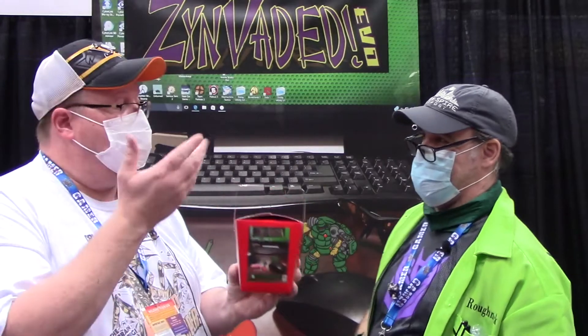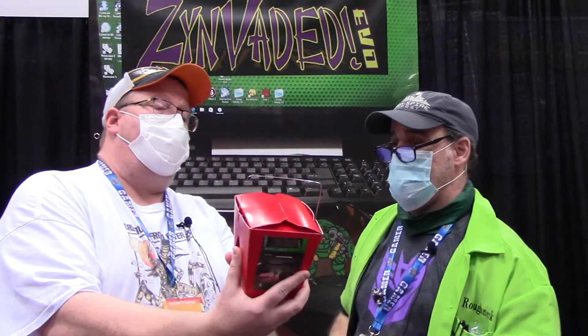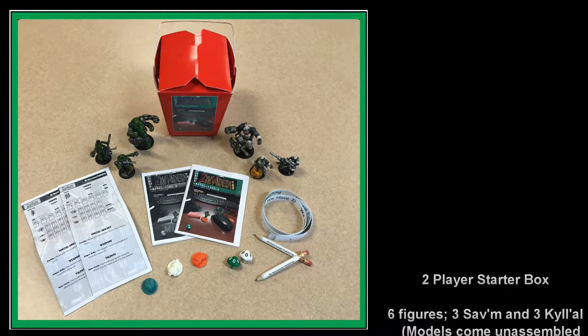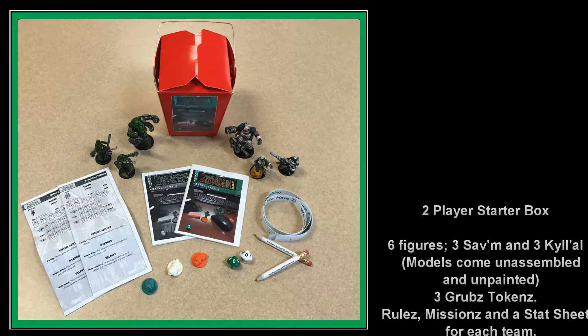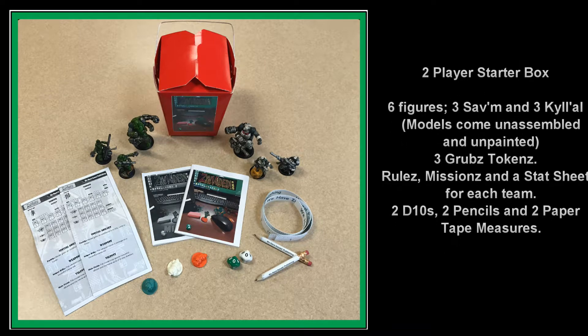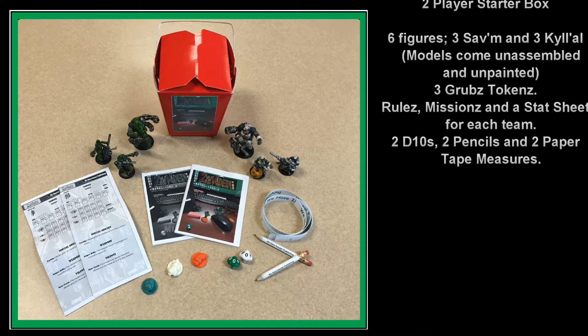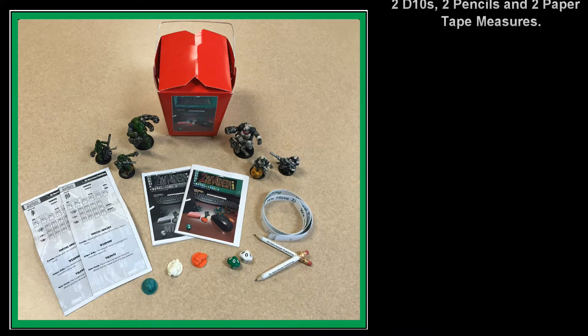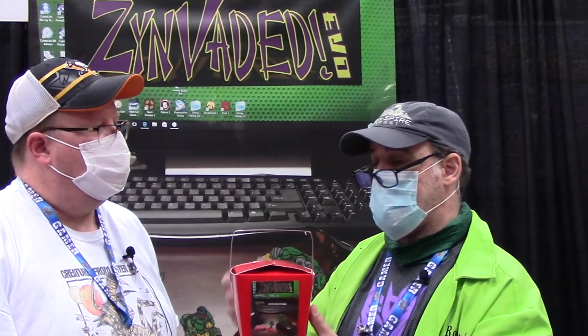This is the two-player starter box, which even has a Zinvaded eagle face on it with ingredients on the back telling you what you get. Inside you get six miniatures: two three-man teams in a slot-based system, each with a leader, a support, and a scout. You also get three Grub Tokens representing your resources — the larvae, the future soldiers and workers — with rescue and gatherer missions for them. And you get two dice, a tape measure, two pencils, stat sheets, a rule book, and a missions book. Everything you need.